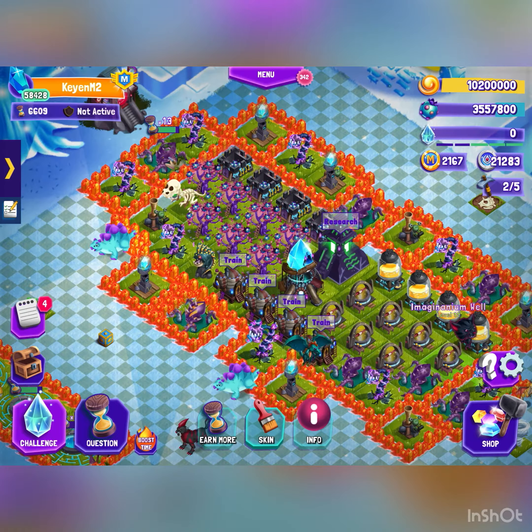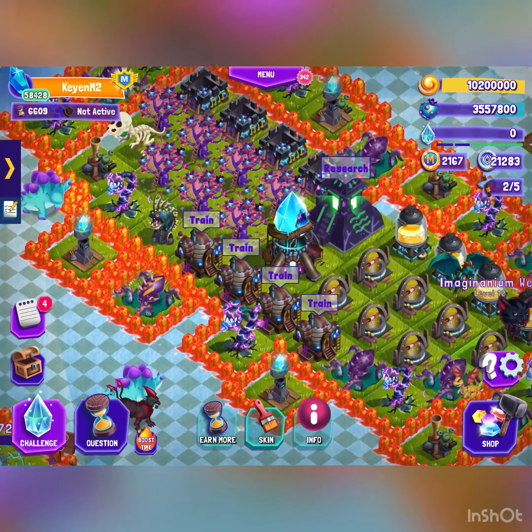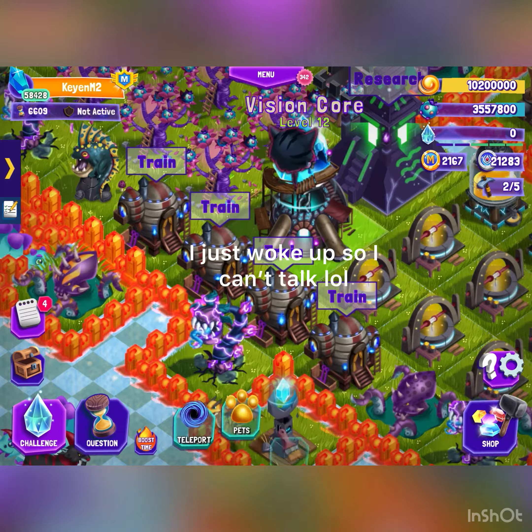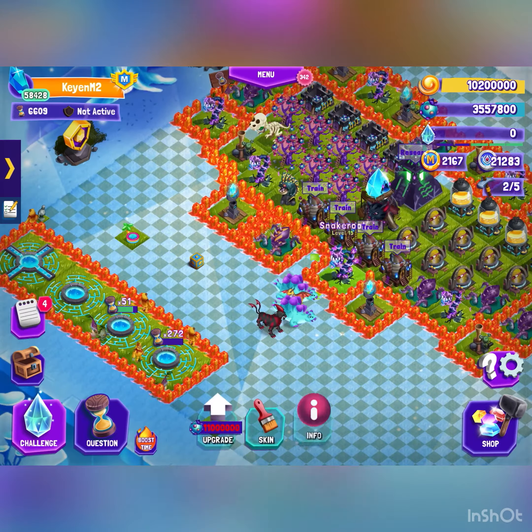After that line of defense is done, put your hatches on the side of your vision core to protect it.